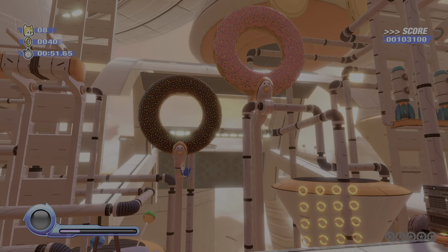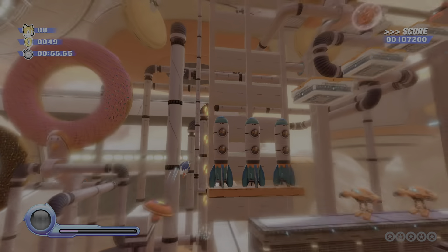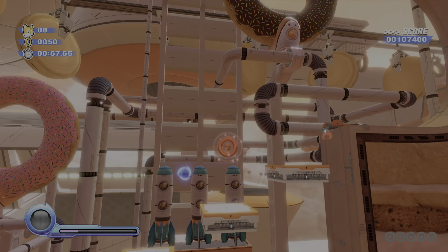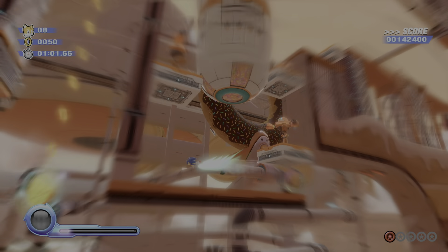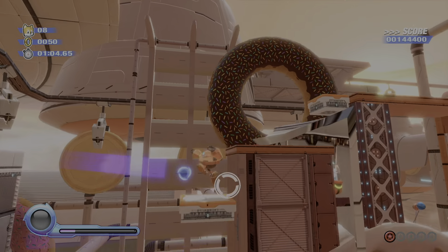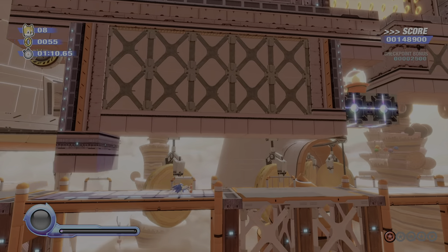I'm slowing down because I keep trying to press the triangle button — because in Sonic Generations, to use a wisp you press the triangle button, but this is Ultimate, I have to use the R1 trigger. I'm pressing the wrong buttons because I'm used to the other boost games.